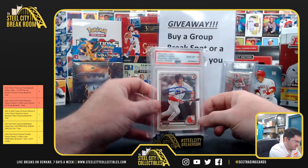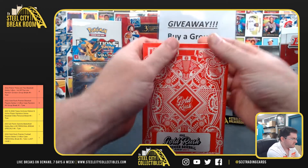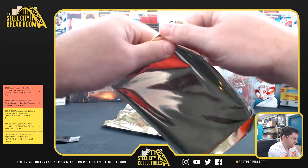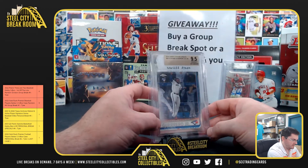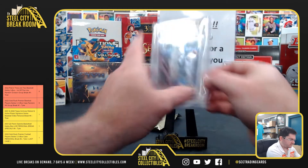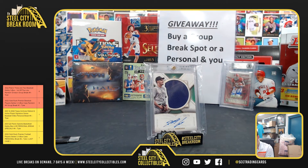Jaren Duran first Bowman PSA authenticated. Jaren Duran. And the Vlad Jr Chrome Update 95 gem mint rookie. Vlad Jr autograph and Vlad Jr Chrome.